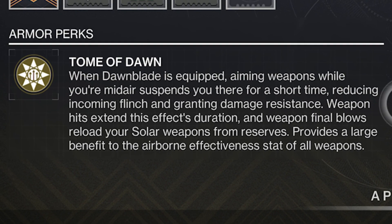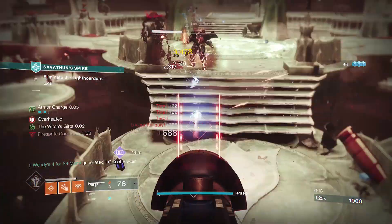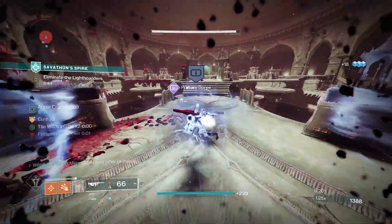On the other side, the Wings of Sacred Dawn exotic chest piece allows aiming down sights while airborne to suspend you in air, giving you damage resistance, more aim assist, and reduced flinch. Hits with weapons while suspended extend the duration that you can float, and kills while suspended reload your solar weapons from reserves. So you can see the play pattern already: jump, aim down sights, and unload with Tommy's.